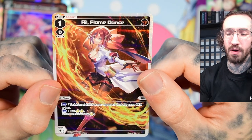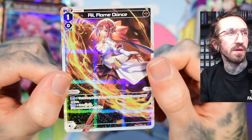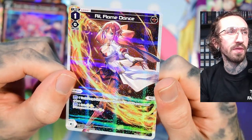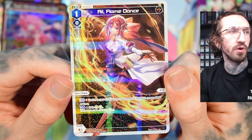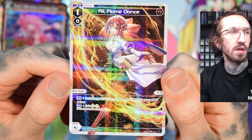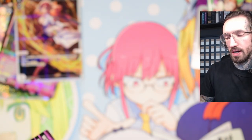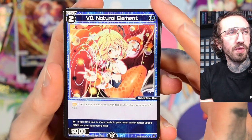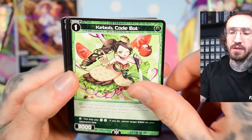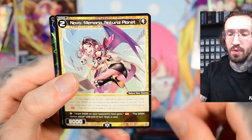Assist Elric, Real Flame Dance — vanish target Signi on your opponent's field with power 5,000 or less. So probably an assist you play in the second turn. You can only play it in your turn, so that's not so great. But you get coins also. Maybe there are some cards with a lot of effects with coins — at some point I'll try to build a deck with coins too.